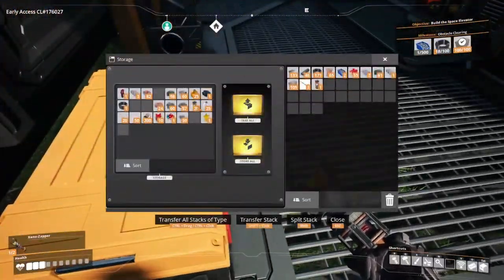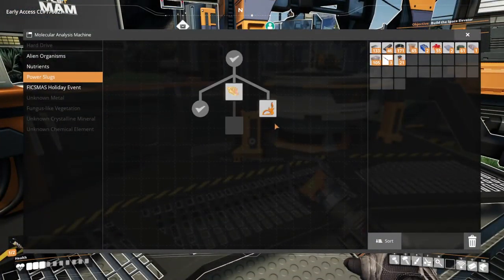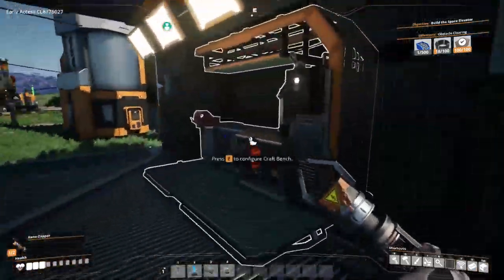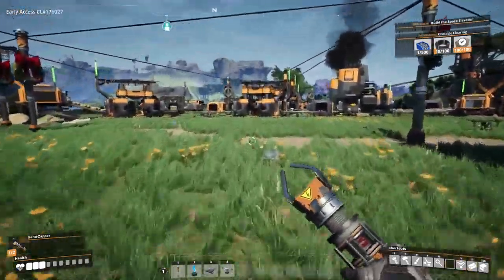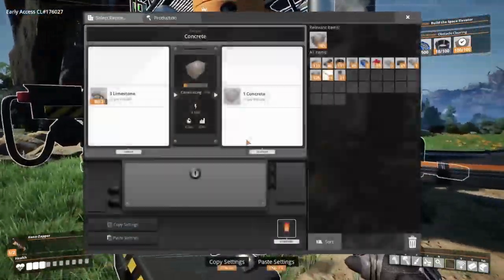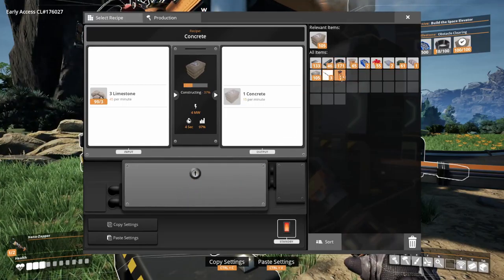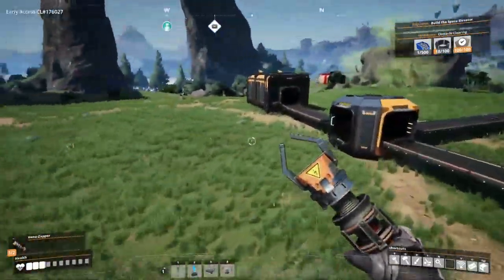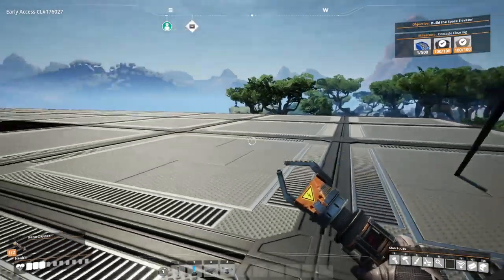Now that we have power shards, we're also going to need to unlock overclocking, which I thought I had enough for. What that does essentially is make it so we can actually overclock our machines with those power shards. Right now if I tried to use it normally, we can't actually do anything with it, but once we unlock it we should be able to overclock everything we need. Starting research - I'll be back in five minutes.